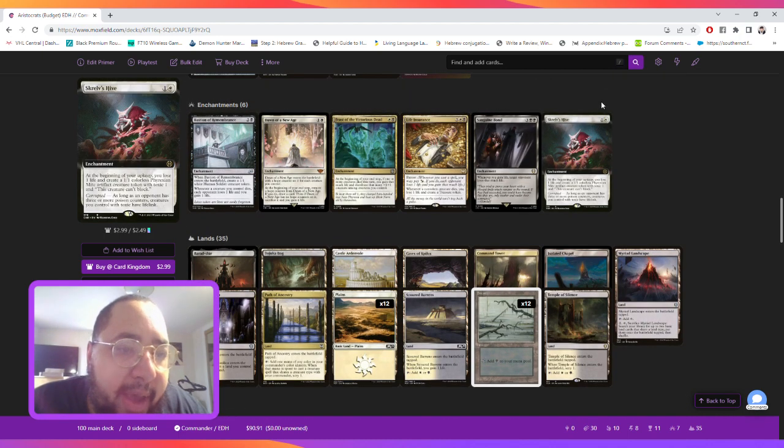For enchantments we're running Bastion of Remembrance — when it enters the battlefield you create a 1/1 white human soul creature token, and whenever a creature you control dies, each opponent loses a life and you gain a life. We have the new card Dawn of a New Age — when it ETBs it enters with a hope counter for each creature you control, and at the beginning of your end step you may remove a hope counter to draw a card. When it has no counters left you gain four life.